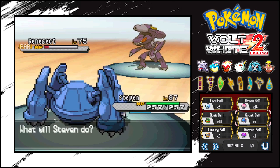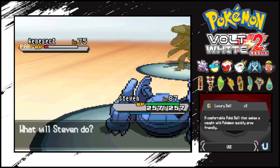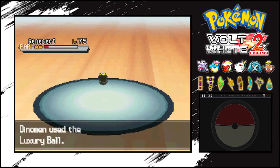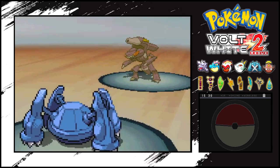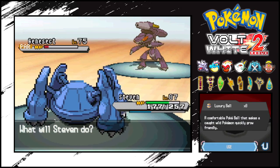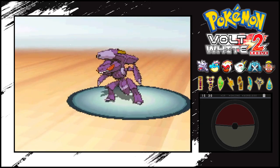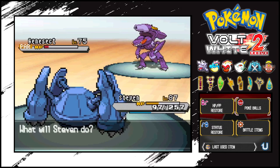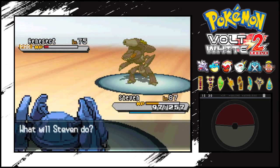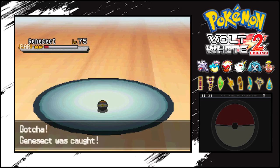We're going to try and catch him in a different ball other than a Master Ball. I don't really have any interesting balls - I guess I can throw some Luxury Balls. Maybe I can get lucky with that. Nope, absolutely not. I'm honestly tempted to just throw a Master Ball because I think it will suit him. But either way, it still matches his colors really well. Let's throw one more Luxury Ball. Wait - three shakes? Wow, we actually caught it in a Luxury Ball! I guess we're saving the Master Ball for something else.